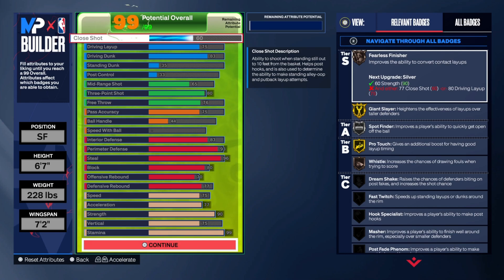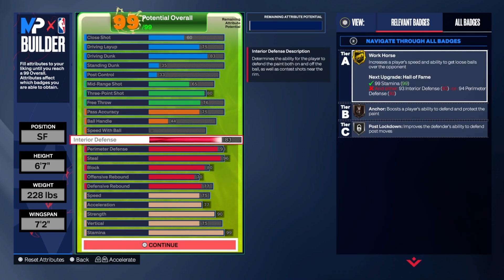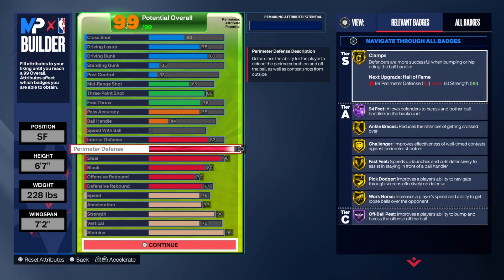Let's get into the meat and potatoes — the defense. 83 interior defense so you can get gold workhorse. If anybody doesn't know how good workhorse is, that is one of the best defensive badges you have. That badge helps you get rebounds and also when you get steals, it helps you actually secure the steal instead of them recovering the ball. Sometimes when you steal the ball and it's a loose ball, they just pick it right back up — but if you have workhorse, you hustle for that loose ball. It's a must-have in my opinion.